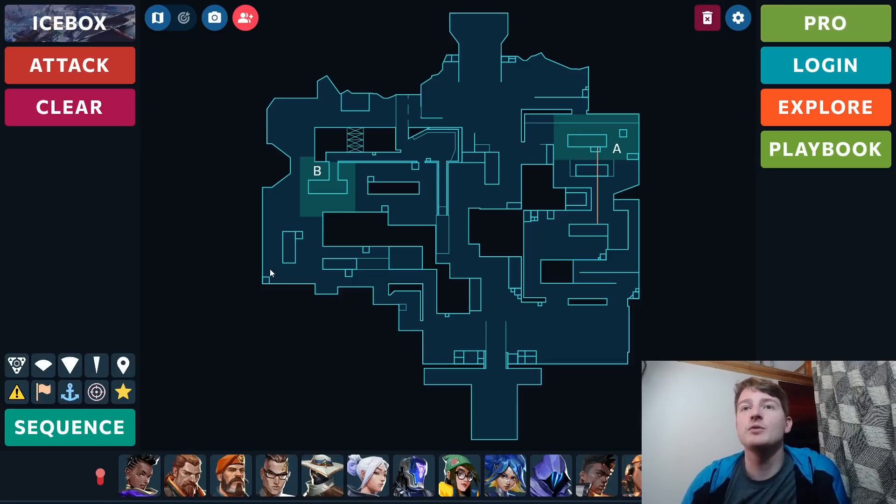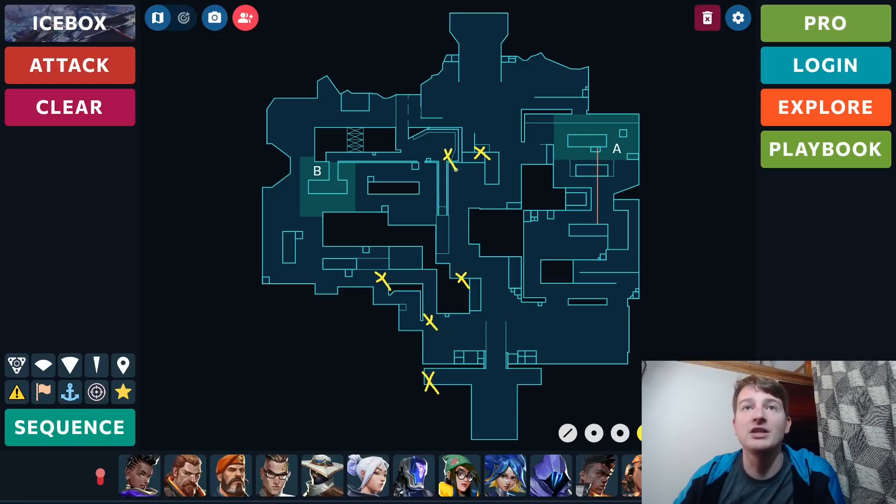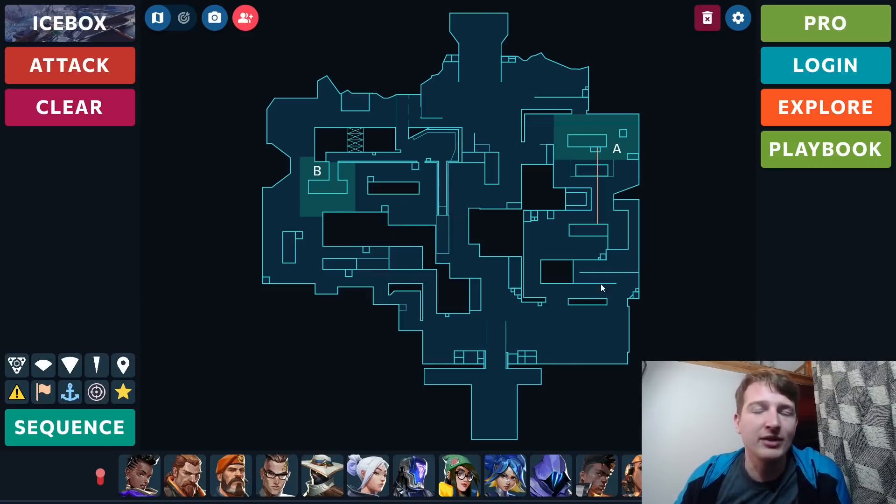Now let's move to Icebox. This is another 100% Sova pick rate map, and I'd be shocked if that changed. Players have mastered Sova here — they know all the lineups, the timings, the shock darts. For example, a common play is a shock dart from spawn to kill Chamber traps or alarm bots in a certain area — you simply can't do that with Fade. So Sova will definitely still be played on Icebox 100%, which means Fade unfortunately isn't a map for her here.